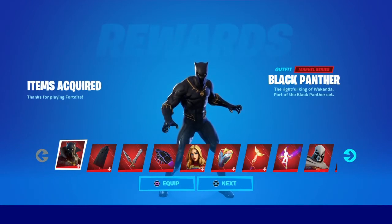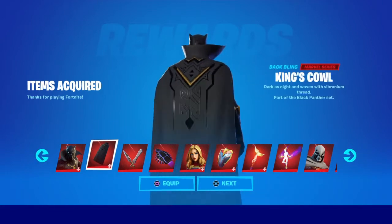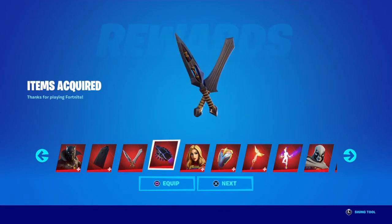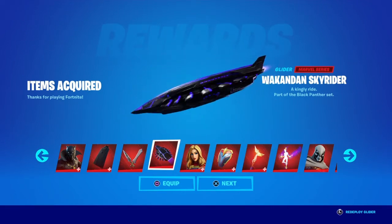I got the Royalty and Warriors pack! Let's have a look at this — Black Panther, King's Cowl back bling, the Vibranium Daggers pickaxes — that is gonna be a fire one. Wakandan Skyrider glider, oh that's a ship!